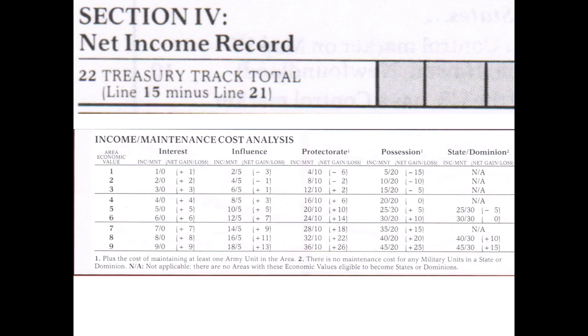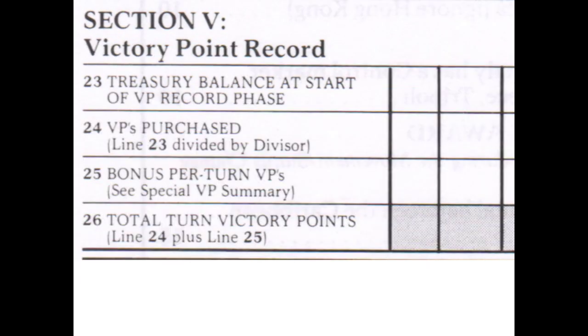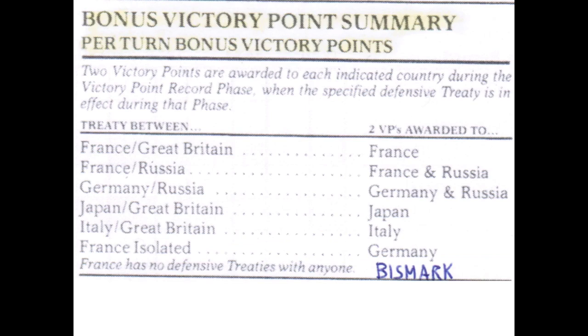An important note is that protectorates and possessions need a minimum of one military unit as a garrison. In section five, the victory point record is calculated at the end of the turn. In section seven, you have a final victory point record which is calculated once only at the end of the game.